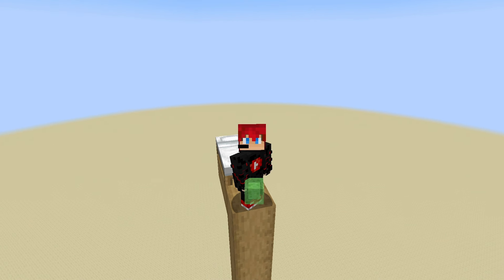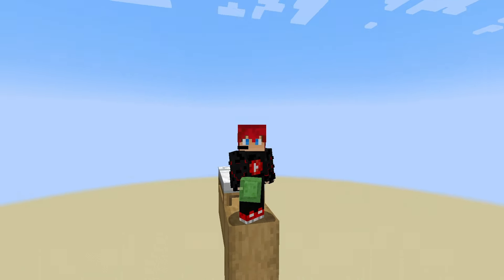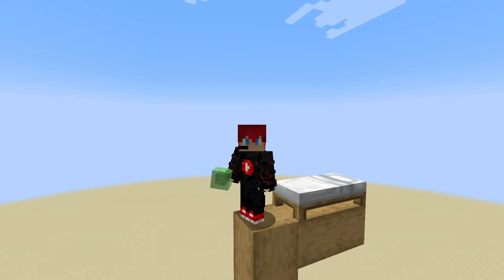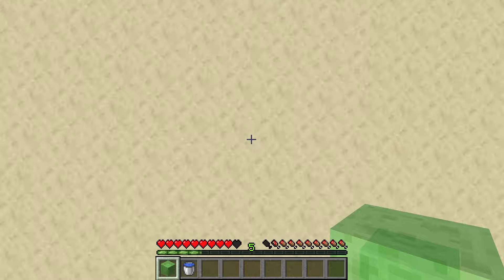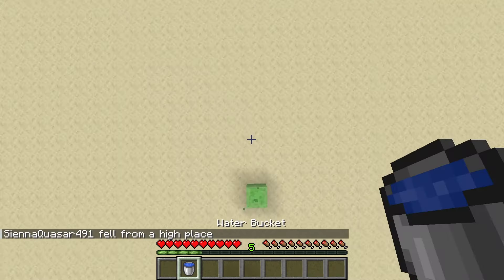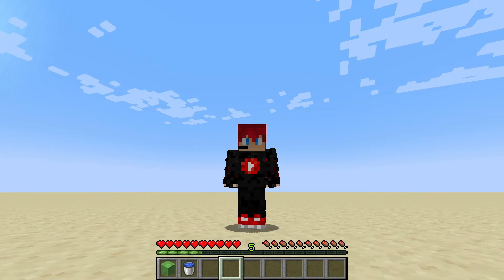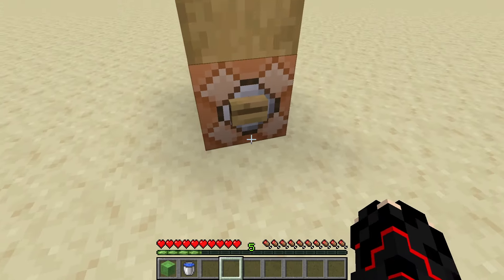The next one is an MLG slime block. This one is a bit more obscure, a bit more difficult, not that much though. The only reason this isn't used is — well, you'll see in a sec. So what you do is you place a slime block, place a slime block, and then you place a water bucket. But why wouldn't you just place the water bucket and forget about the slime block? Exactly. This is why it's not used at all.